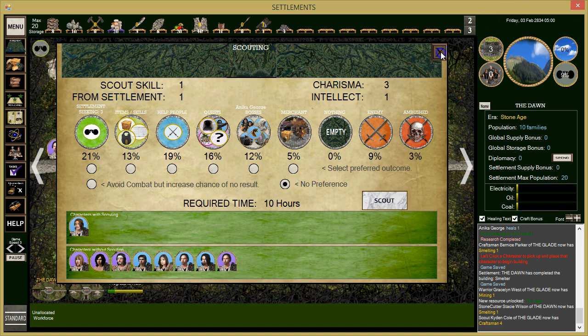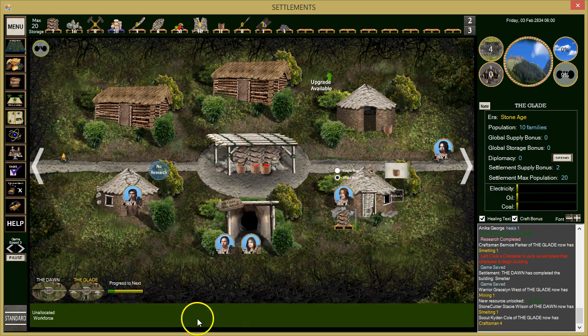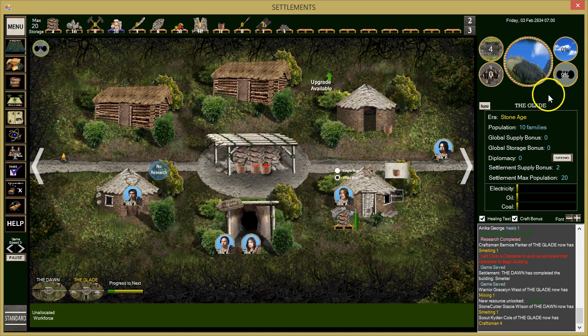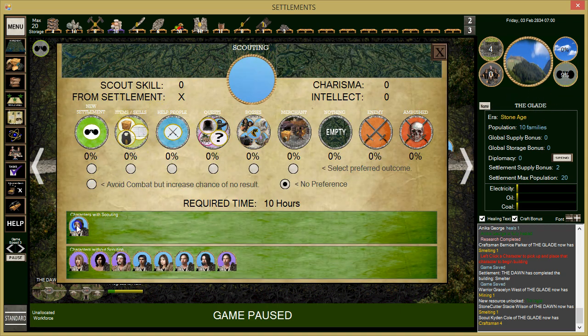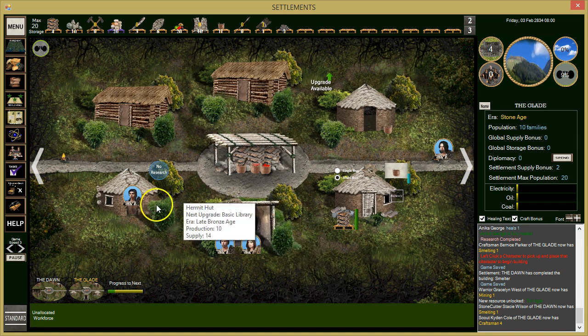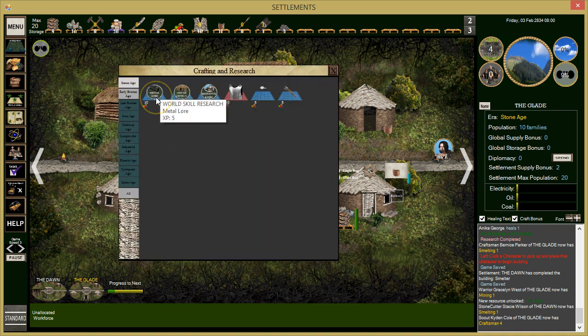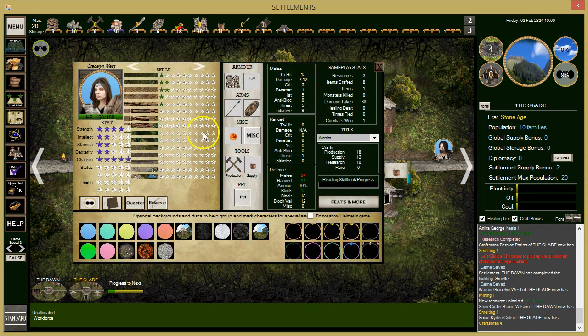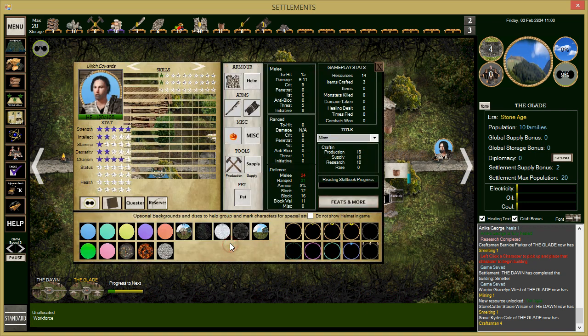Do we want to send him out too? He's working on some things we don't really need right now, so we'll send him out scouting. Let's send both scouts out. When they come back we'll end the episode. Can he research more? Let's go house design — maybe we can start building bigger houses. She and he both now have mining skills. He has two mining skills.